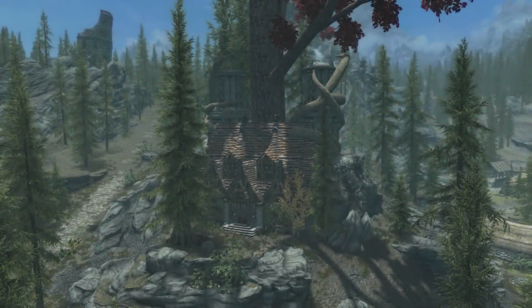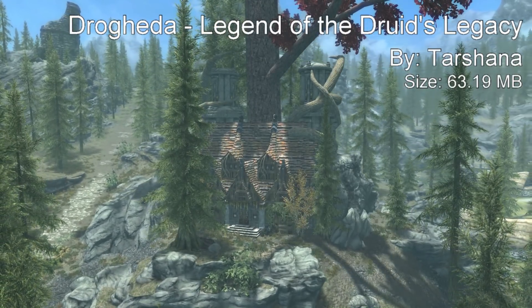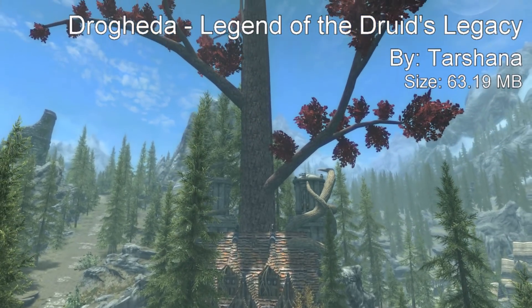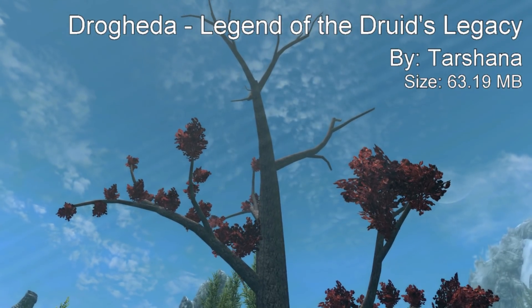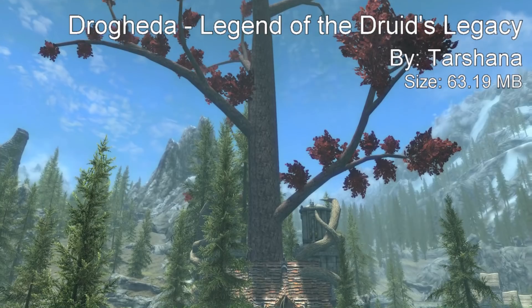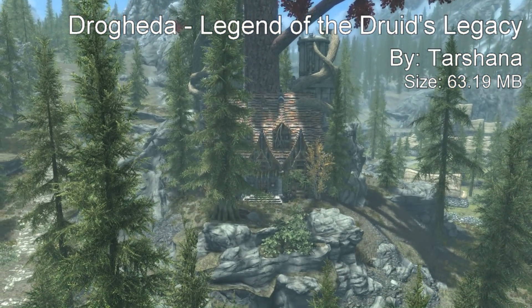Coming in at our number 1 spot, we have the Drogheda Legend of Druids Legacy Home. This is a player home that is very unique — it is near Falkreath and it's an abandoned home left by a slightly wild druid. Wanting to bring forth an ancient tree, the druid was unable to finish their work. No one remembers the druid's name, but their home is a monument to their life's work. If you are worthy, you will find a hidden note near the home which will give you further instructions.